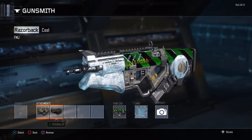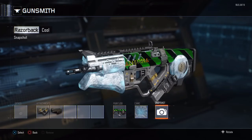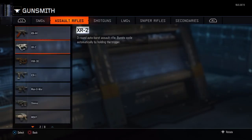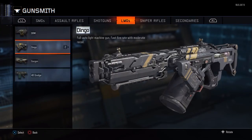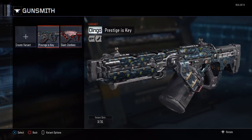I did have my clan tag on there but removed it. Back at it again with the epic ice camo. Dingo is my favorite weapon by far because whenever I get it in the mystery box in Zombies, I yell 'Dingo!' Here's another one — pretty much the same, it's just that I named them differently.